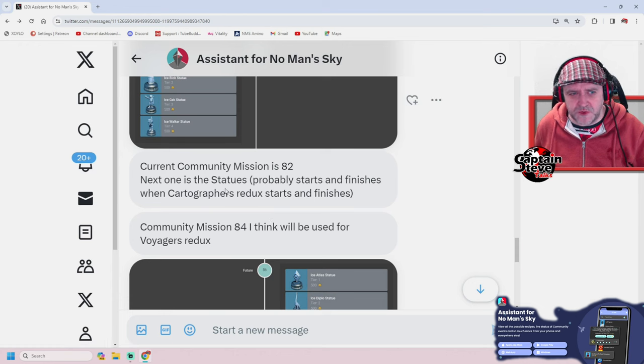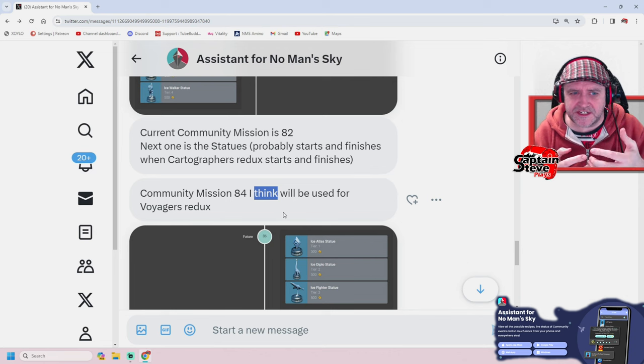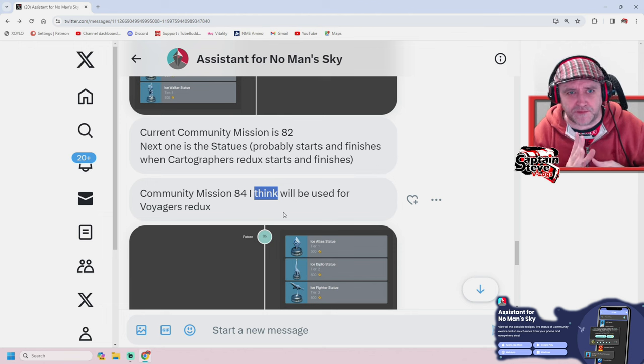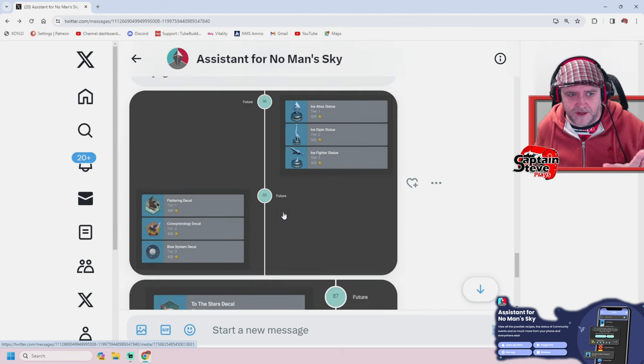He's saying the current community mission is 82. The next one is the statues, which probably starts and finishes when the Cartographer's Redux starts and finishes. Community mission 84, he thinks, will be used for the Voyager's Redux. The key word here is 'think' — he's looking at the app and the data and making his best analysis of when these are going to drop in. If Hello Games updates between now and the new year, even just patches or bug fixes, sometimes these move. So don't take this as gospel — these are sort of placeholders, but it's a good placeholder. It's like 90% that this is going to happen in the way he's laid out.